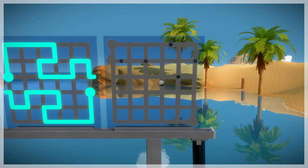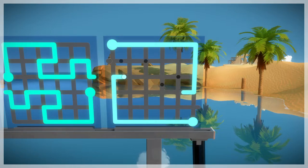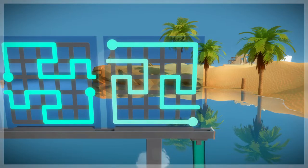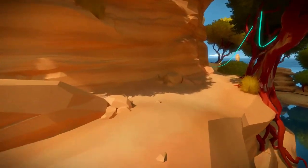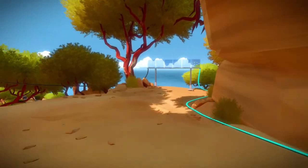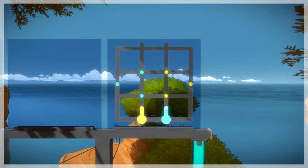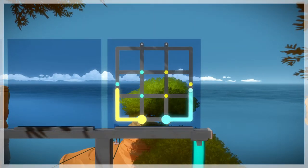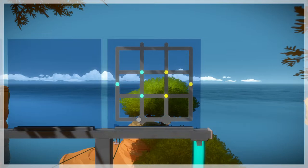Why does this one look so easy? This one's the tricky one. How tricky is that one? Not that tricky. Did I turn up the light on the other side of the door? Why are there different colored lights? Because I have different — oh okay, whichever one I click on, the opposite one is lit. Got it.